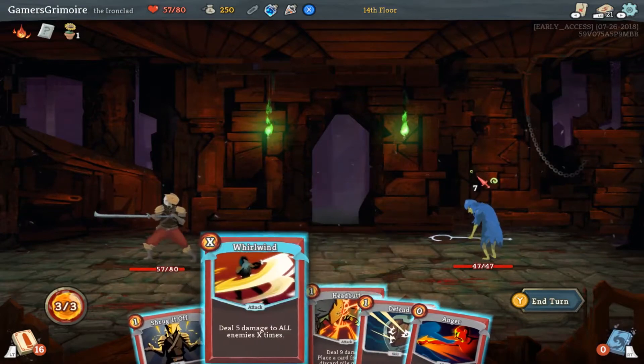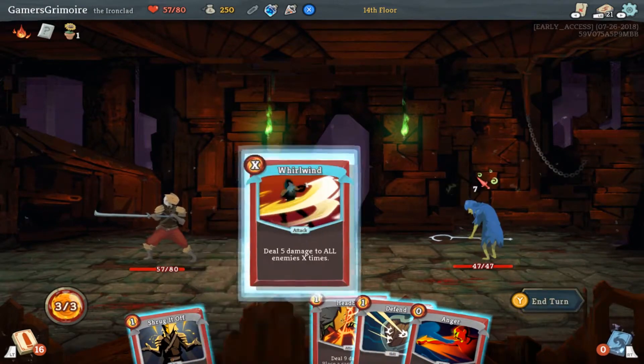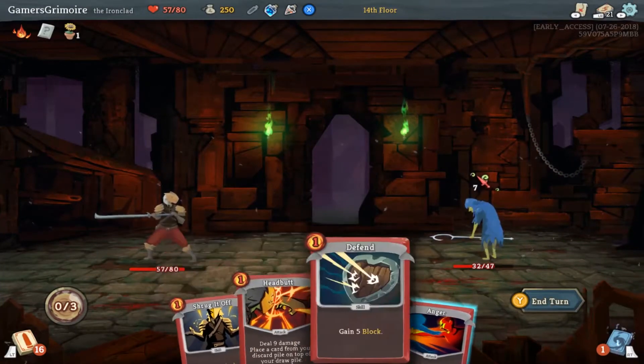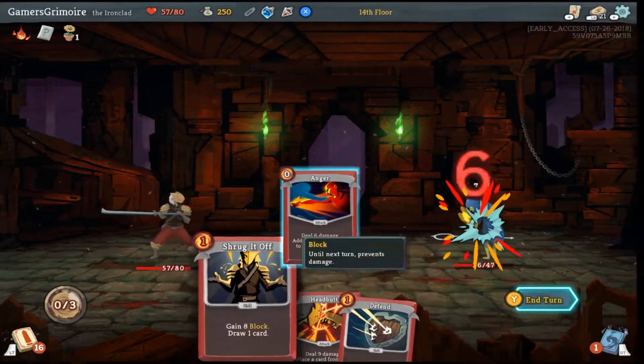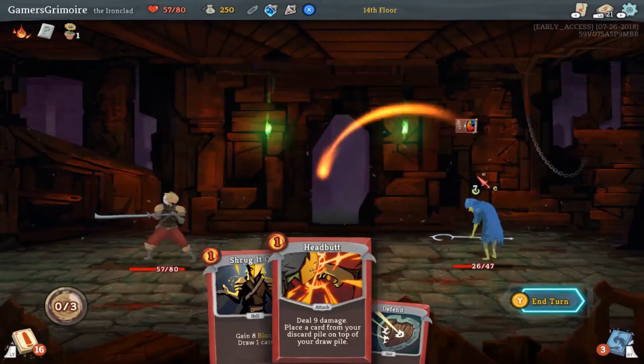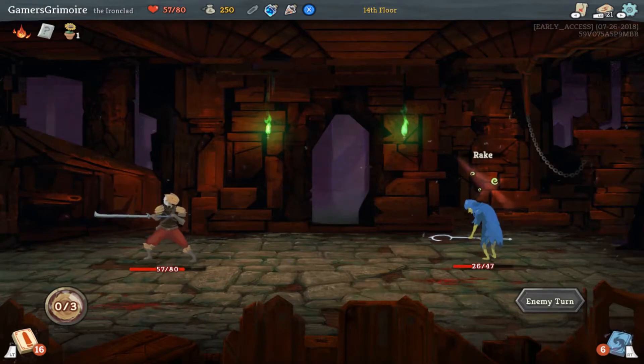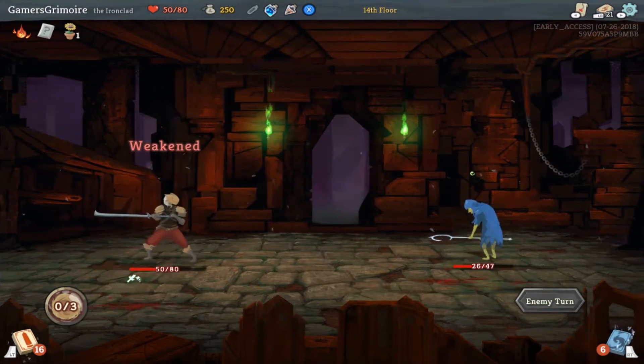You get like a card — it seems like you want a good mix of both though, defense and offense. Holy shit, that card's sick! So that card I just used — Whirlwind — it can do more damage based on your energy. So if you've got a lot of energy, you can just hit all the enemies for that much damage.